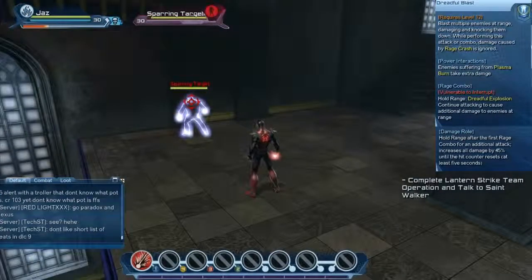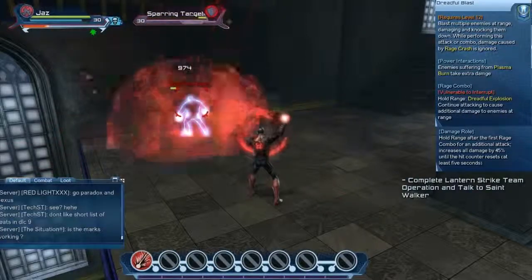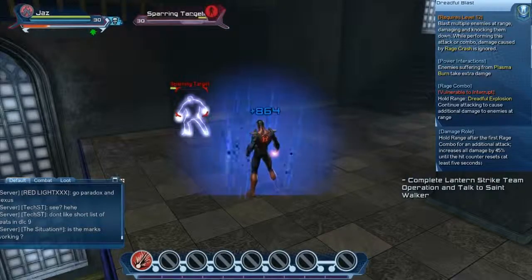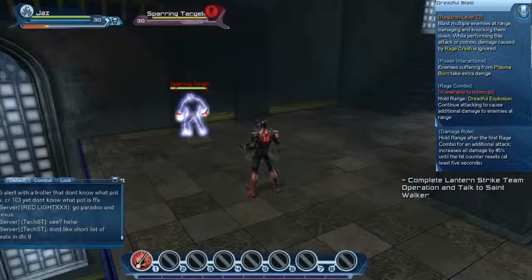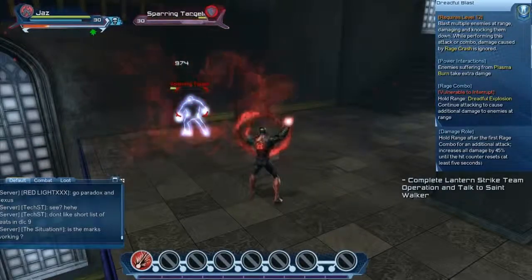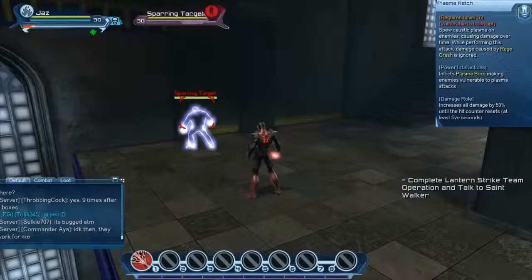Dreadful Blast affects multiple targets, damaging and knocking them down. It also deals additional damage to enemies inflicted with Plasma Burn, so it's best utilized after a skill like Gailing Eruption. Dreadful Blast can be comboed by holding the range button after executing the skill to perform Dreadful Explosion, which continues attacking enemies at range. Note that Dreadful Blast can be used to ignore rage crash.